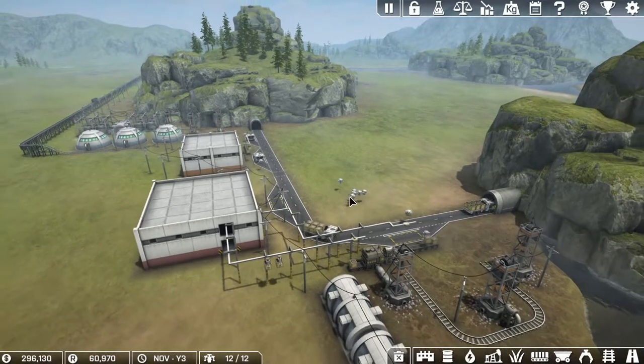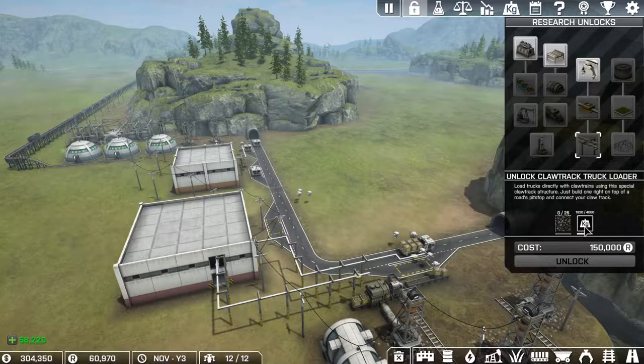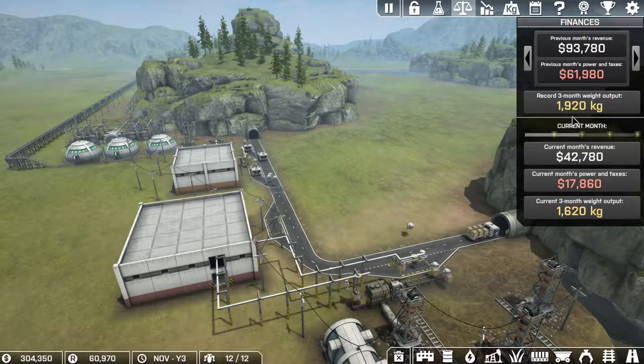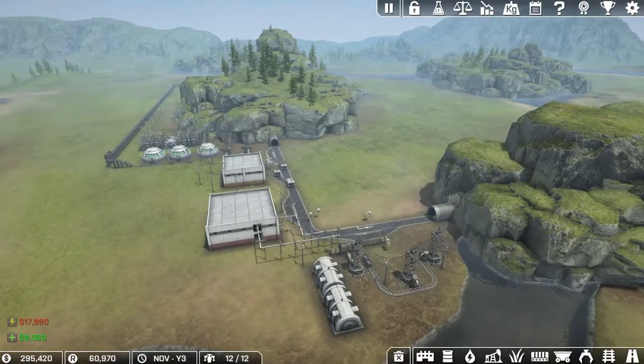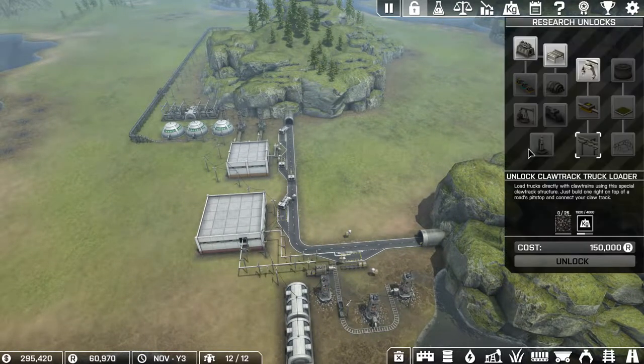That is a bit of an issue. One of the things I want to try to get into is the truck loader. We're doing pretty good — I've got about close to 2,000 kilos. We're going to need more for that, and we'll need another road. One of the other things about research — like the truck loader — it's coal I'm researching: coal ore now.